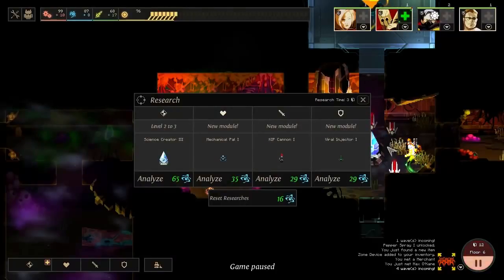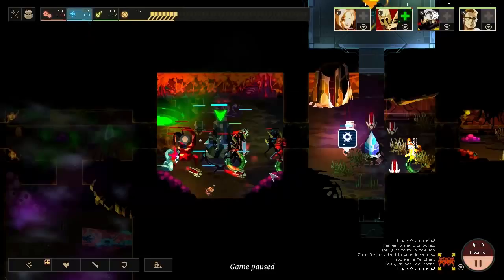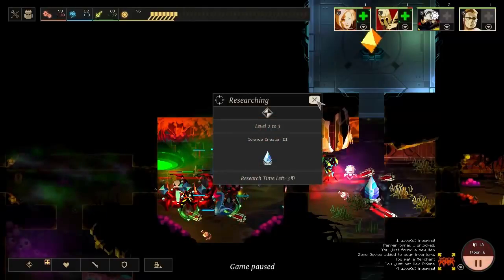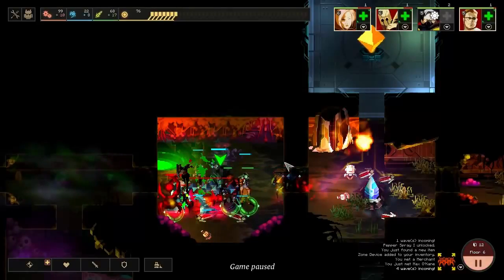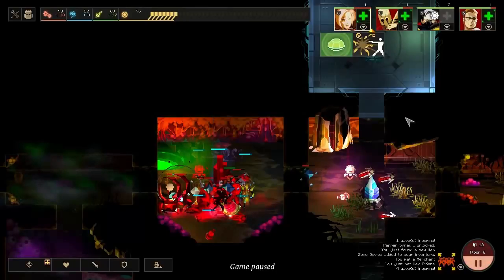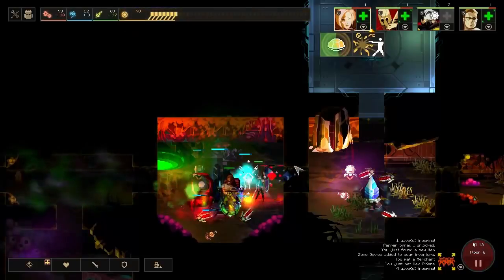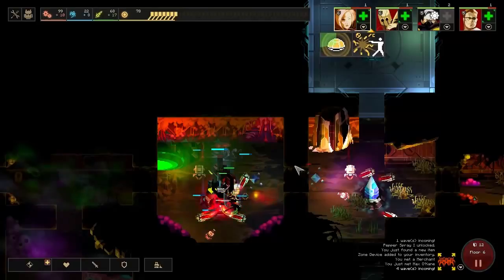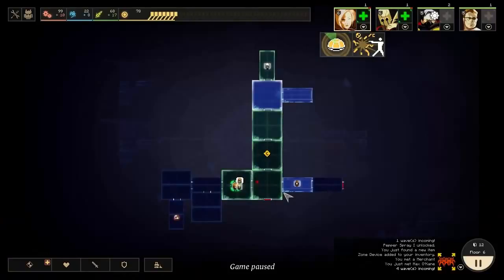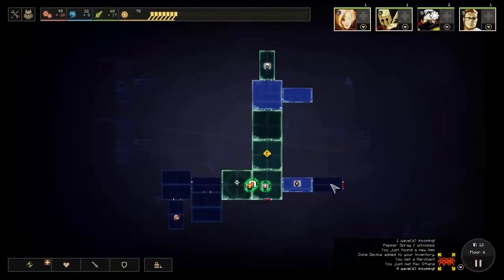We can buff up the science creation - getting more power from those machines is almost always worth getting. They're fighting each other - the pepper spray is working! Lots of damage is happening but we're doing okay. Let's activate turtle mode on our primary warrior so she's a little bit better defended. Turtle mode definitely helped - she took a lot less damage than she could have there. So there's some nasty waves in here, we need to find this exit in a hurry. Because right now we're not doing it, and if we don't find it and get out of here they are just going to kill us.